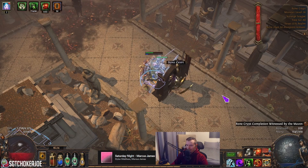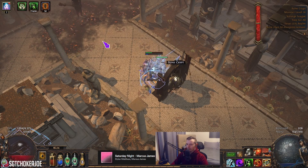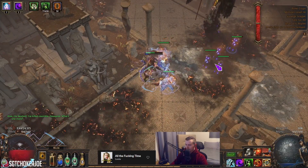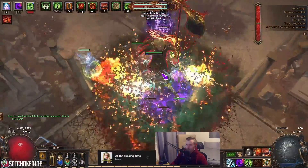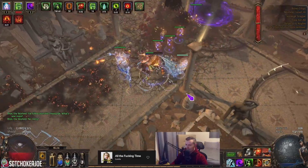You can definitely get more life in the build. We definitely have an overkill of damage, so you could scrap damage in some places and add more life - take fertile small clusters. And here you see Drox getting absolutely obliterated. Again with a bunch more life on it.